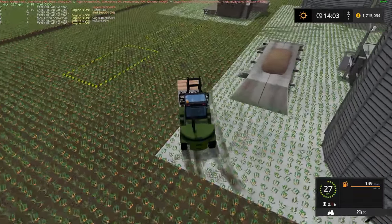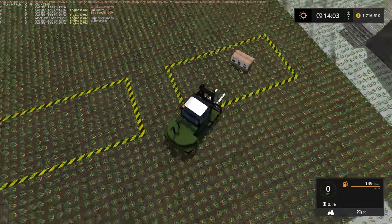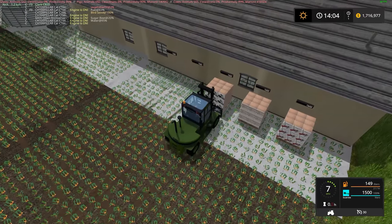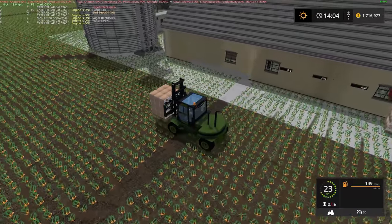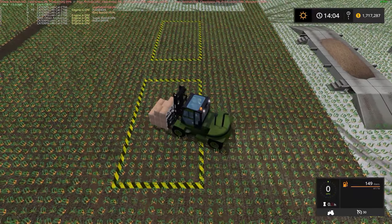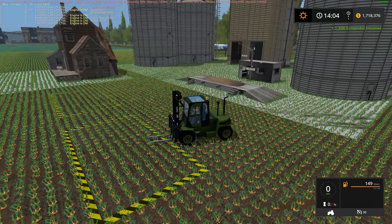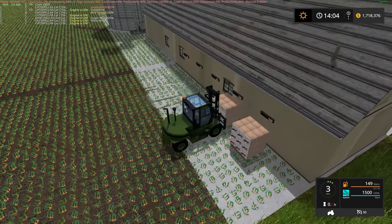We'll try out the second sales trigger for the spice shakers. First time I got $1,006 — this time almost double that. Spice shakers are doing well. Now let's see what we get for a pallet of brushes — brushes made from sugar beets, diesel fuel, logs, water, and pallets. I don't believe there's a price difference between the three sell points. We got $1,398 — last time we got $1,385, so pretty close.